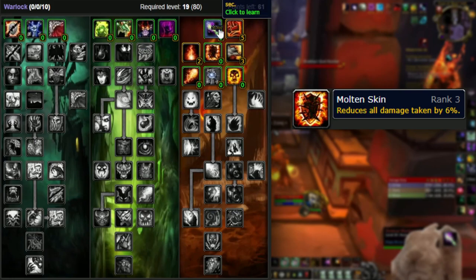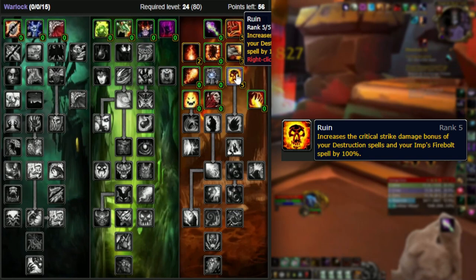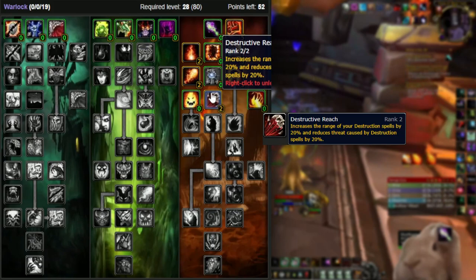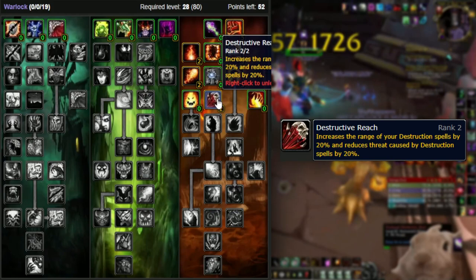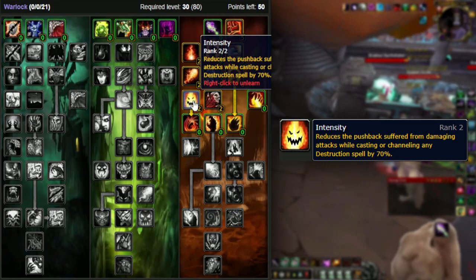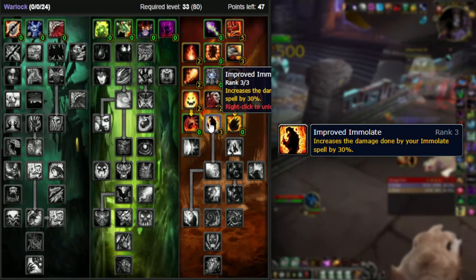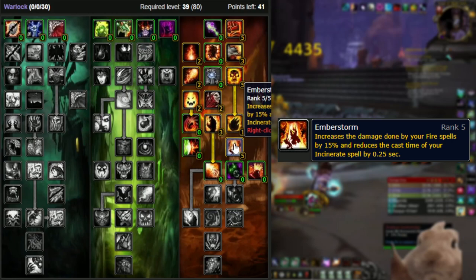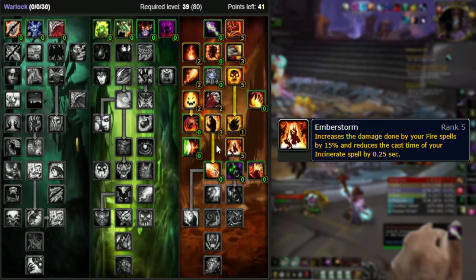Next tier: five points into Ruin, which increases yours and your Imp's crit damage by 100%. After that, two points into Demonic Power to reduce the Imp's cast time by half a second — one of the main reasons your Imp does such good damage. Next tier: pick up Destructive Reach for the extended reach on all your spells plus 20% threat reduction on your Destro spells, which is actually massive. Put two points into Intensity to help avoid pushback, then three points into Improved Immolate which significantly boosts Immolate's damage, and one point in Devastation which further increases your Destro spells' crit chance by 5%.